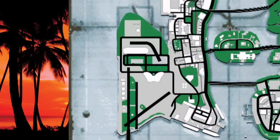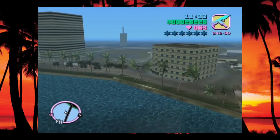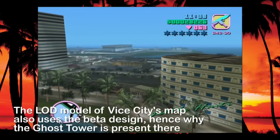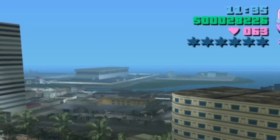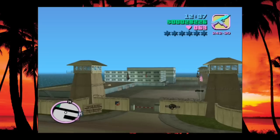The airport underwent a ton of changes between the initial map that was created and the map that they wound up making in the final game. For starters, there's the famous ghost tower, which you can see when you're on the eastern part of the map before driving across one of the bridges. Then when the game loads the western island, the tower disappears. That's because the LOD model of half of the map is what appears as the background whenever you're across from it on the other half that is fully loaded. When you zip over to the western island to take a look at where the ghost tower is located, it's very close to where Fort Baxter airbase is located in the final version of the map.